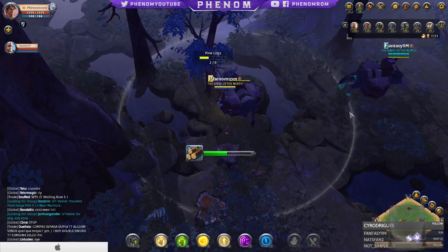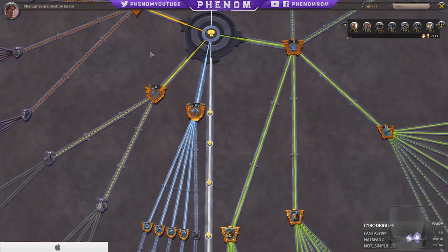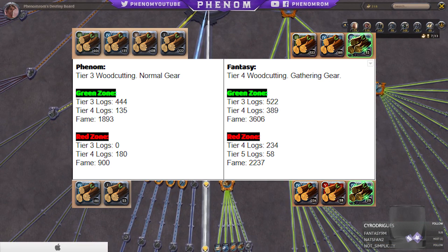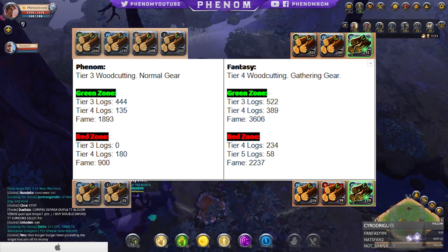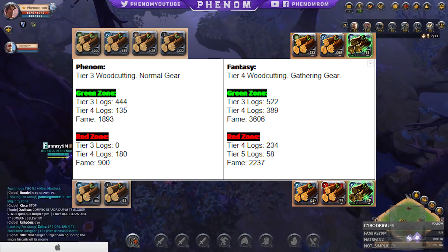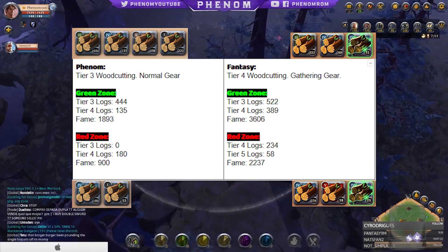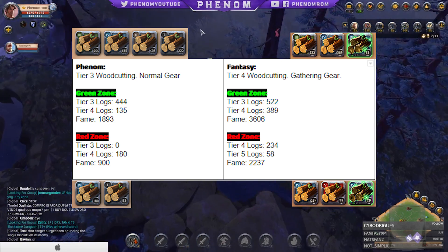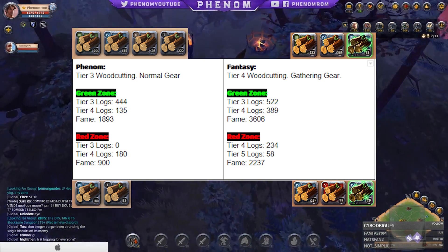Once we did both for 30 minutes we compared what we got. On the left you'll see my earnings — I was wearing normal gear and only had T3 woodcutting — while my friend Fantasy on the right had T4 woodcutting plus the gathering gear. Down here is what we got from the red zone. As you can see we gained less of everything in the red zone, and the only benefit was the higher tier logs, which you could only get if you had T4 woodcutting.